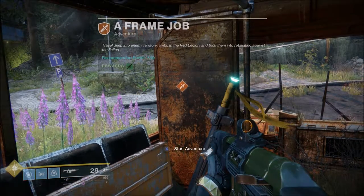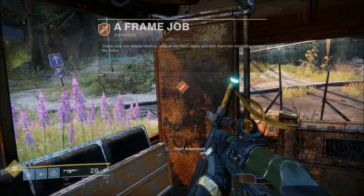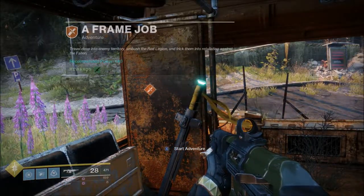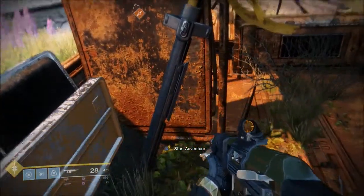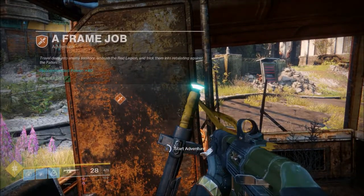It'll give you a little description of what it's about and tell you the recommended Power level, which is what light is called in Destiny 2 basically. You can see it's sort of a similar thing to the patrols in Destiny 1 — it's a little beacon, and this time it's a sword, which is pretty cool. A little flashing beacon stuck in the ground. So let's find out what we're going to be doing.